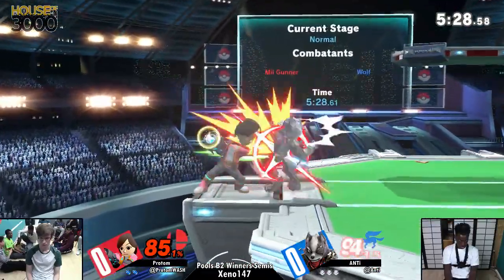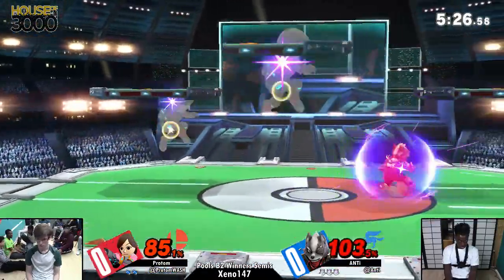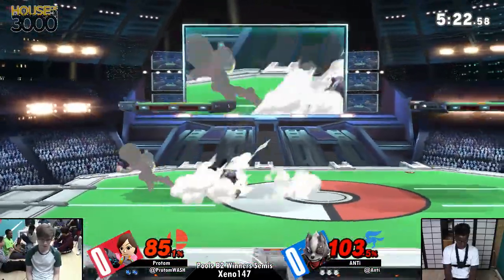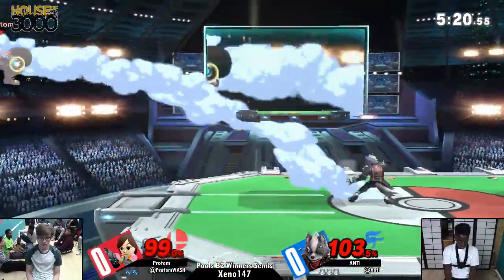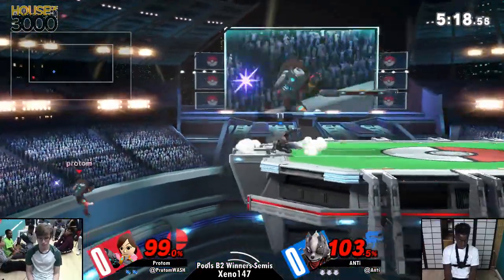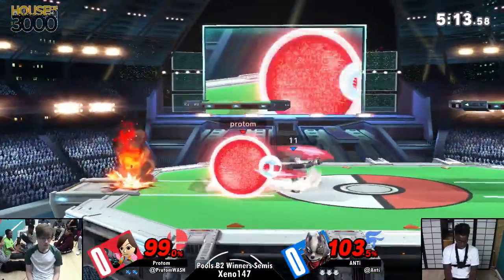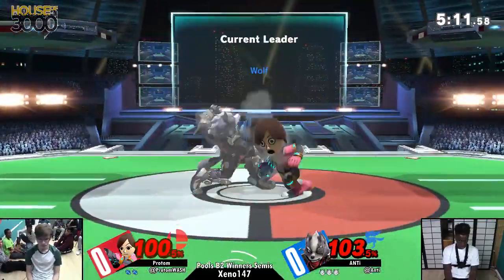I'm unfamiliar with the order, but I think... I know the moves themselves but I don't know the order. Up tilt — that's an F to punish, not safe on block. Anti jumping over that charge shot. That up smash — yeah, it has a big scoop hitbox. Proton is safe enough and well aware.